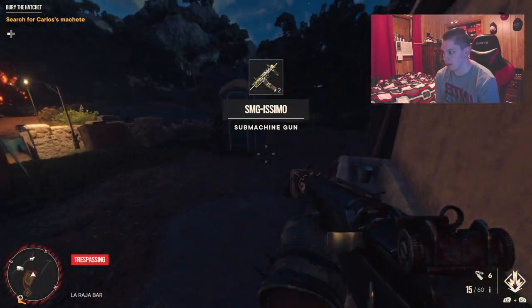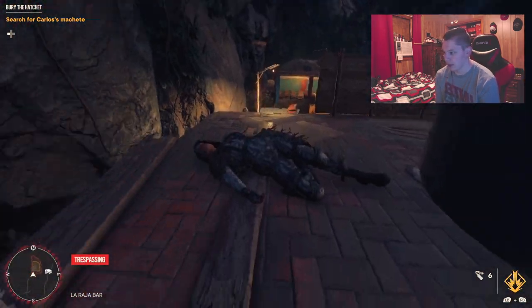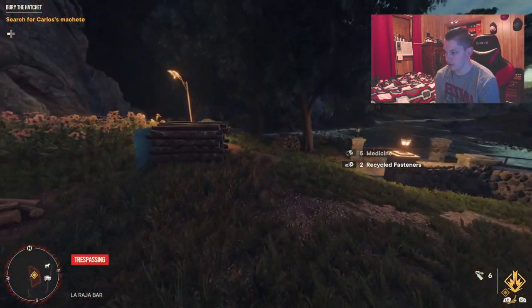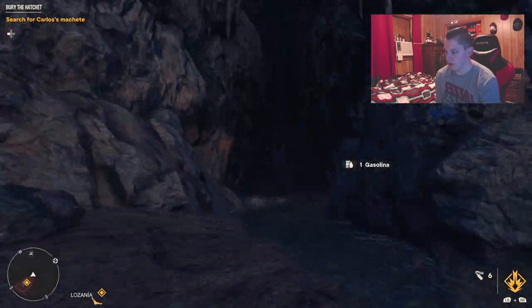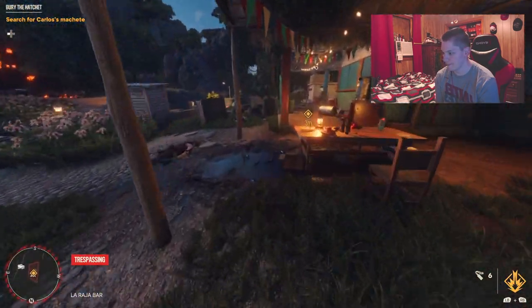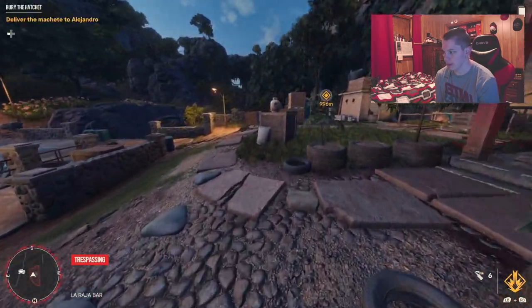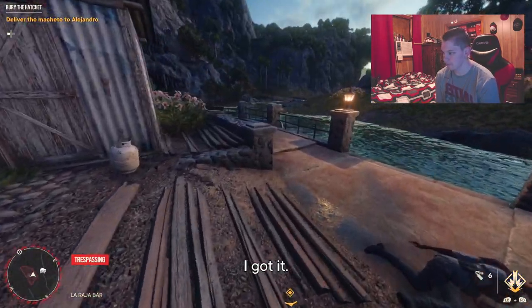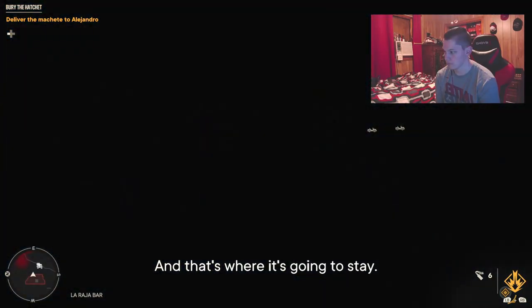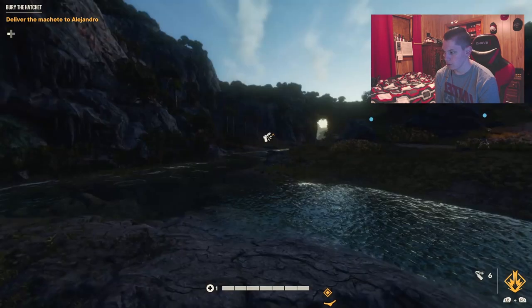I find an MP7, SMG Isimo — I might swap to that, it might be an upgrade over my Groza. There's a bunch of stuff just lying around. There's a blue arrow pointing into a cave but I'm not going to do that. Then — Carlos's machete! I return it to Alejandro. He says: 'Your papa's machete belongs with the Montero, and that's where it's going to stay. Gracias Dani, for doing what I couldn't.'